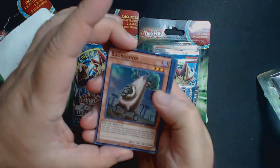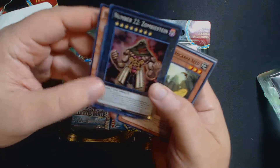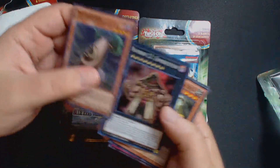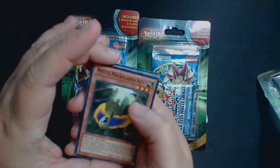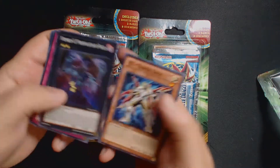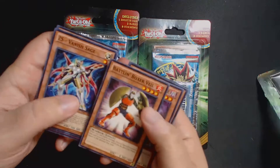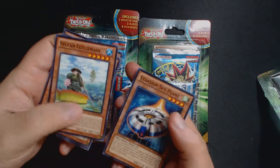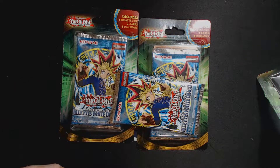Our ten cards. We got a Boa Baboon — I believe we got one of these last time — and a Number 22 Zombie Stein. Very neat. You guys can see the hollow effects on those. And then our commons are a Mystic Macrocarpra Seed, a Sylvan Waterslide, a Number 43 Manipulator of Souls, a Vanish Sage. First Editions, by the way, on those. Another First Edition Badland Box Vale, a First Edition Phantom King, a First Edition Sylvan Lotus, Lotus Wayne, and a First Edition Starship Spy Plane. Very cool cards.